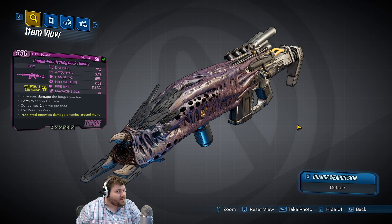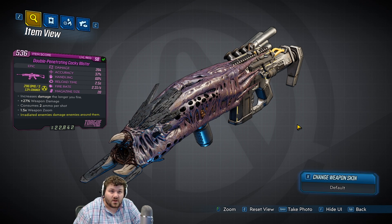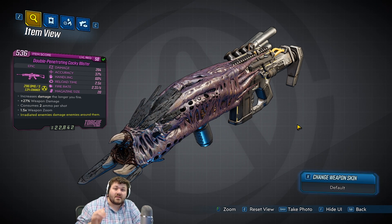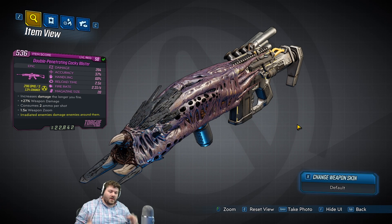Hello everyone, Digfig here, and welcome to this Borderlands 3 item overview video. We are going to be going over the Blister, an alien-barreled Torgue assault rifle. What does this gun actually do?